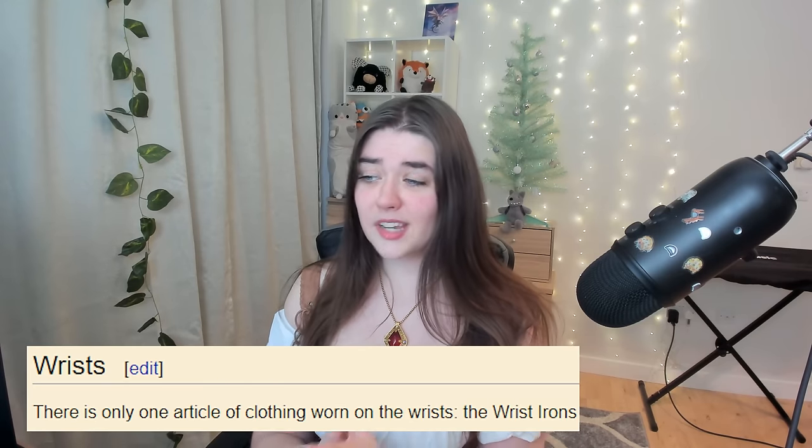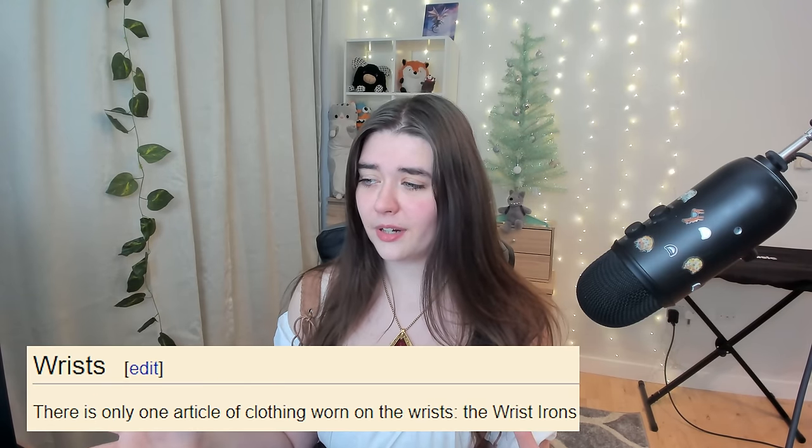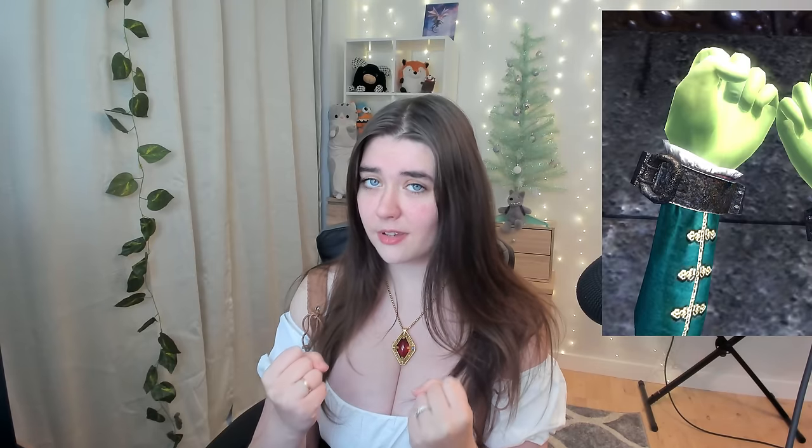Lastly, here's a category I haven't mentioned yet: wrists. There is only one item in this whole category, and it is the wrist irons as worn by the prisoners. This is also what you are wearing as you create your character — you're in the Imperial City prison, so there you go.